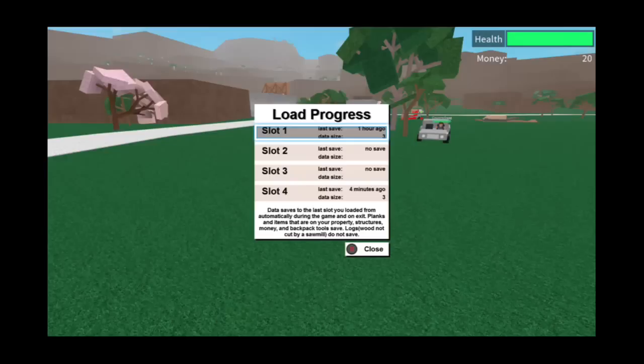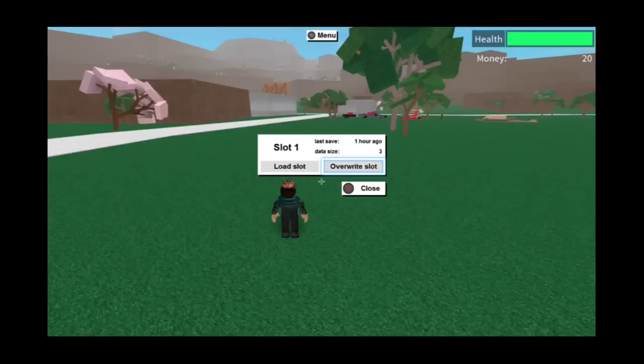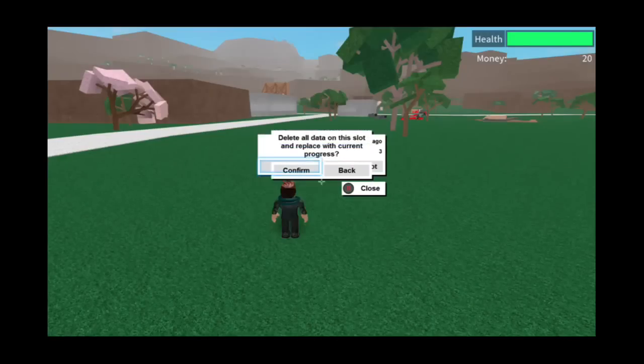Your good base and then the slot you don't want — you're going to press A+B on it. It should say menu on the top of your screen. Press overwrite. Now you're going to press back or your menu again, press load, and load your good slot in.